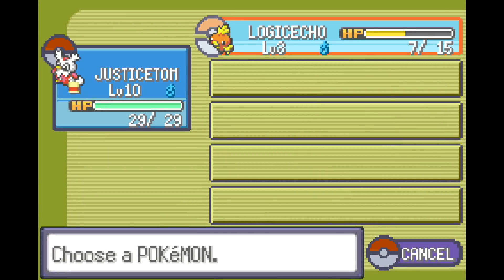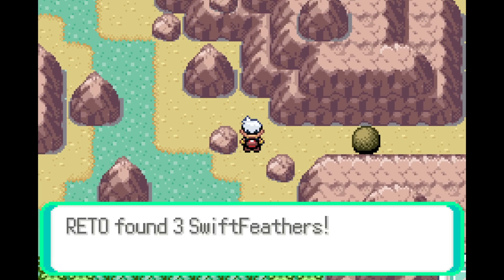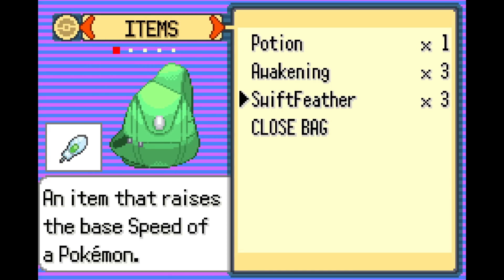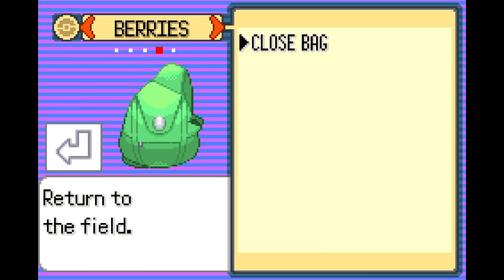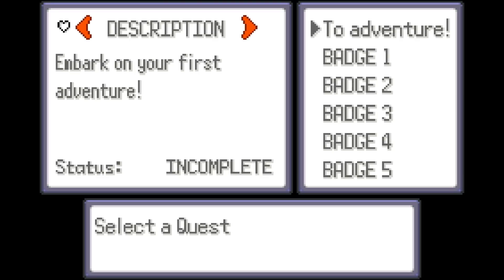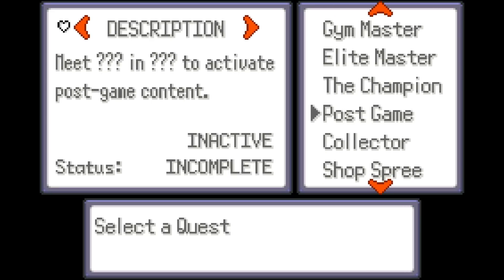Interesting. So we got Justice Tom and Logical Echo. How do we deal with healing? Three Swift Feathers — I don't even remember what a Swift Feather is. Checking: raises the base Speed of a Pokemon, like, forever? That seems kind of neat. Looking at the quest log: Embark on your first adventure, defeat the — okay, so these are basically just general achievements.